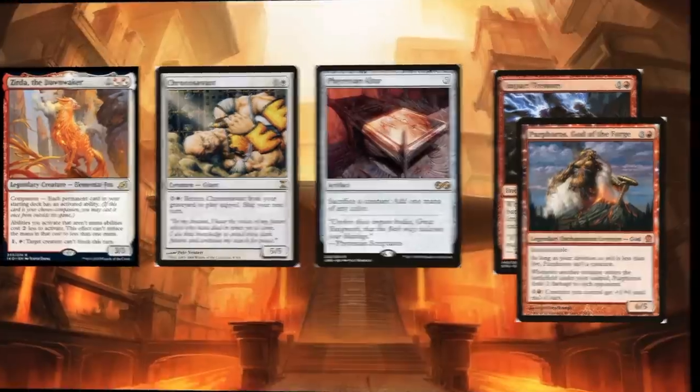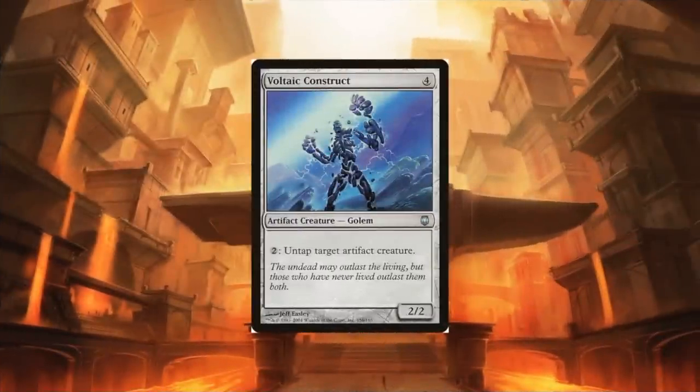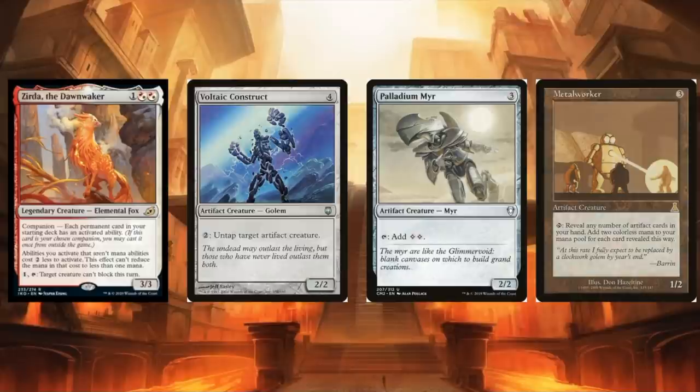Moving on, Voltaic Construct is an interesting combo piece. With Voltaic Construct and our commander in play, the 'untap target artifact creature' ability will only cost one. Any artifact creature that taps for multiple mana will be able to make infinite mana — for example, Palladium Myr or Metalworker. Metalworker is a very powerful card on its own but requires a high density of artifacts in the deck. Metal worker is involved in a few other combos on this list, making it a very powerful but expensive option.